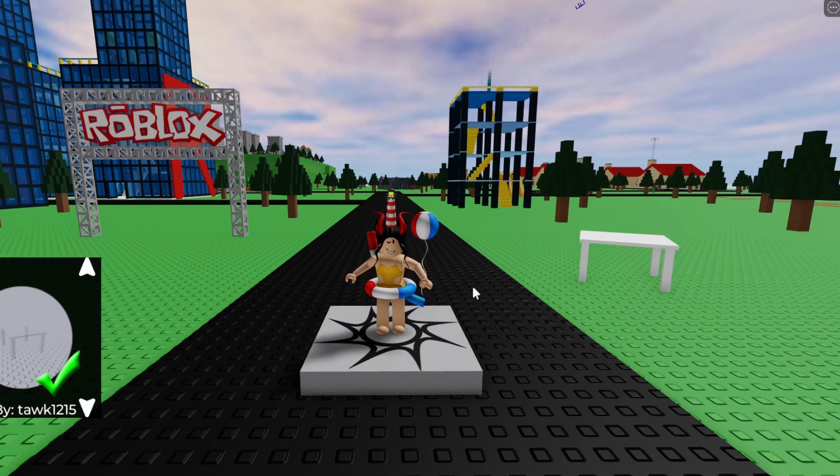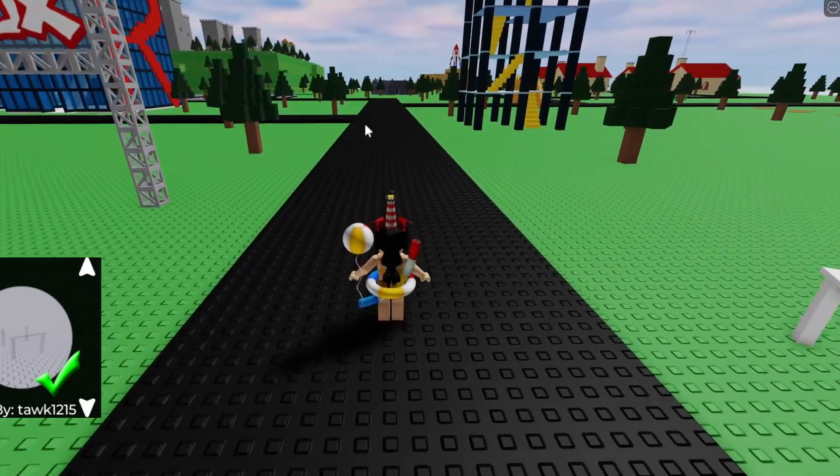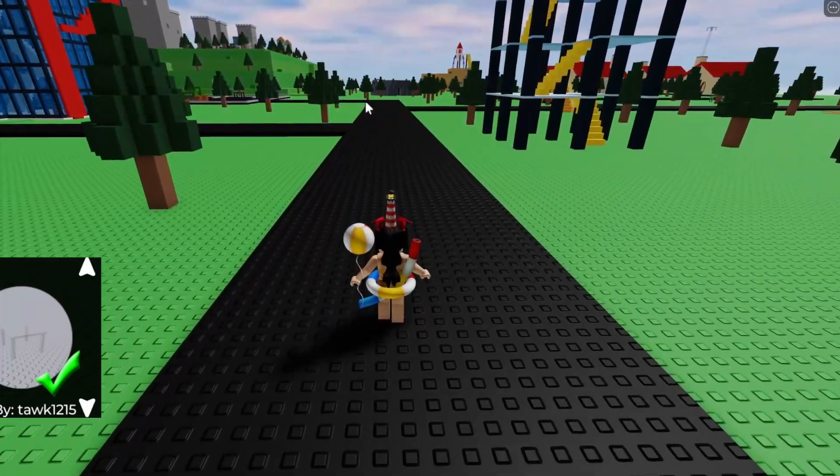In order to get the ghost table, from the spawn point right over here you want to keep walking down this main road right over here until you reach that left turn at the end of this road.